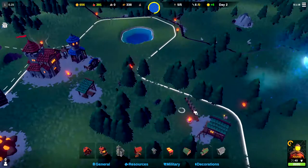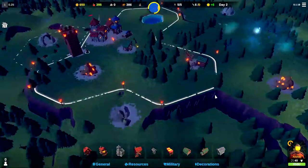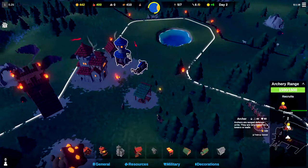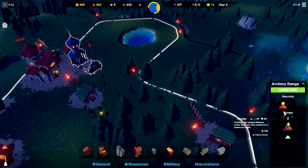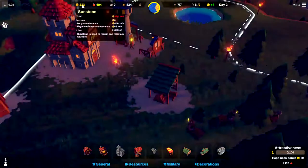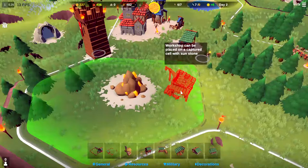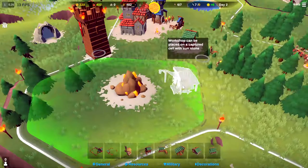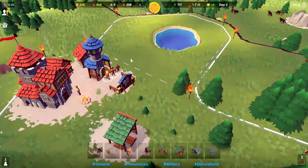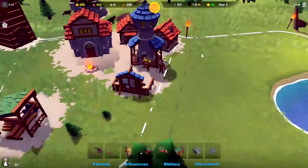Let's grab this archer and bring him over here. I do not like this crystal being right next to us — I wish we had a little more room, especially since this is our second night. The attack will be slightly bigger so we want to make sure we aren't losing any troops. Let's train up another archer — let's make sure we get five total archers. We are losing 45 sunstone a minute, so we'll also need to get our sunstone workshop up and running to ensure we have plenty of money to pay for our soldiers.